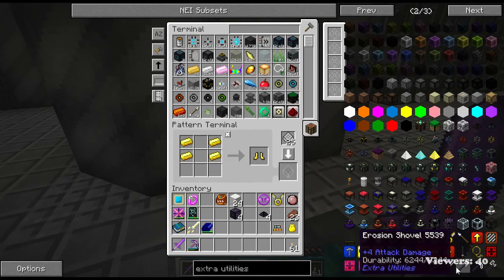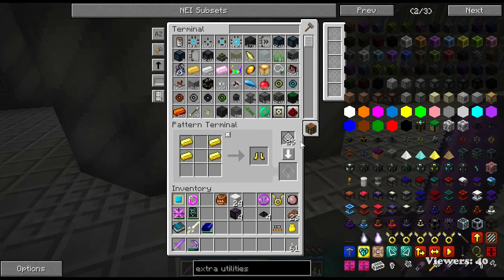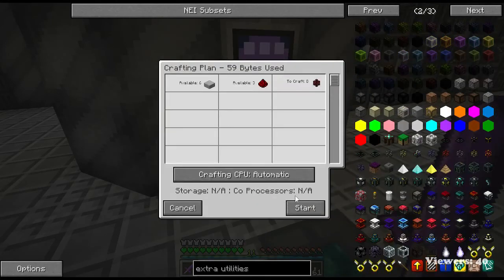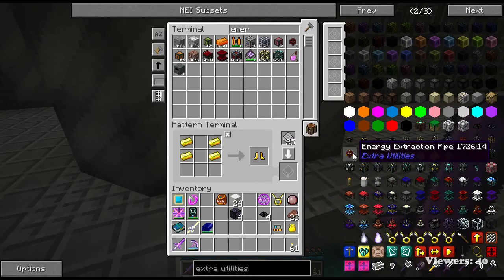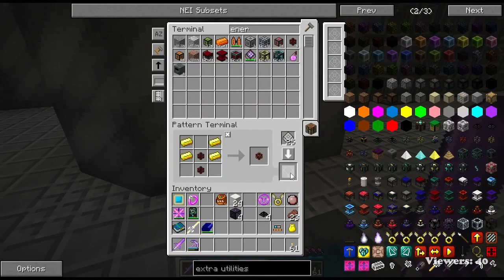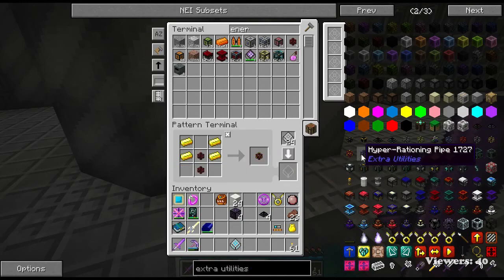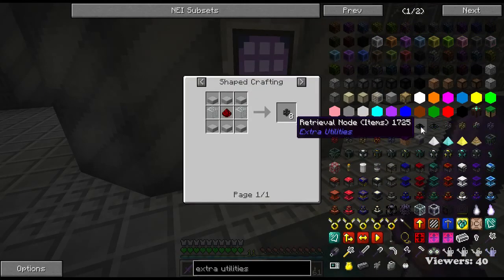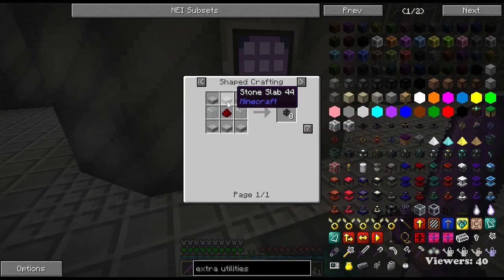Does Infinity have Thermal Dynamics? Yes it does. So we needed to make some energy pipes so that we could do the energy extraction pipes. Hyper rationing pipe, sure why not. I don't think I have a recipe for a button in here yet, so we'll do that. Is there anything else that was weird that I might not have a recipe for? I think we got stone slabs covered.